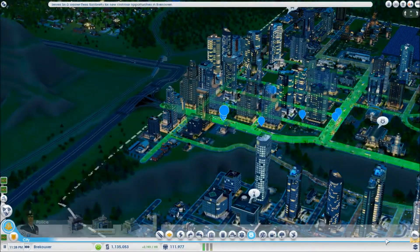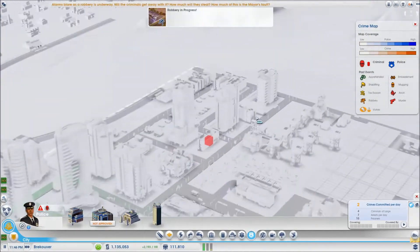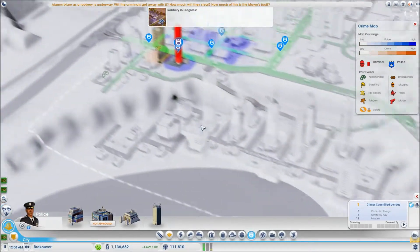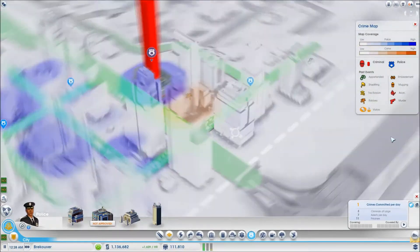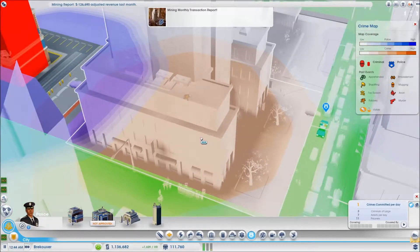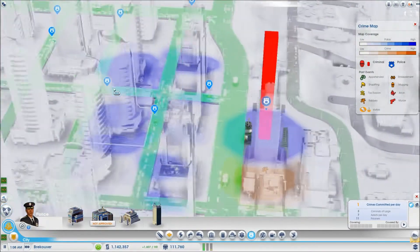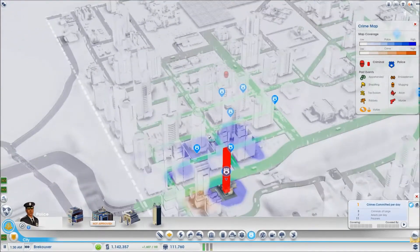Police crime map - why is there a criminal living in that ghetto building over there? Robbery is underway - over here, right beside the police station. That's smart, whoever is trying to rob that. I just saw someone run from the building - was that the criminal maybe? There's also a criminal in a vehicle.